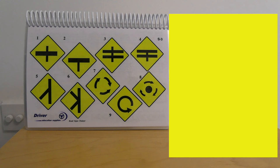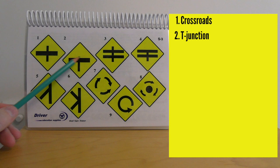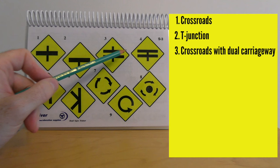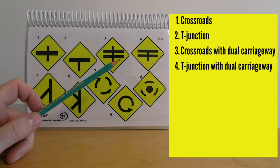Still on warning signs — number one here is a crossroads ahead with a more major road going from left to right, meaning you're coming up to meet a main road. Number two is a T-junction ahead where the thicker horizontal line indicates the road of more importance. Number three is also a crossroads, but the two black lines indicate you're meeting a dual carriageway going left to right. Number four is a T-junction ahead where you'll be meeting a dual carriageway.